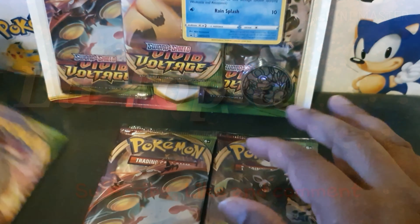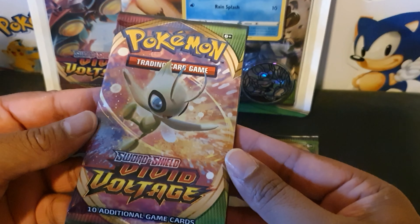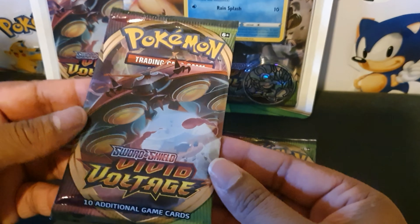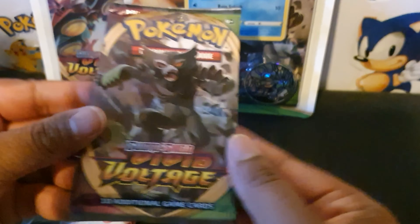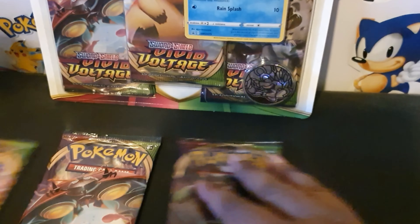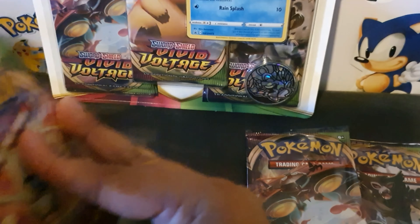We'll take a look at the artwork if you haven't already seen it — very nice. And then the back, and we've got Orbeetle. We might get into the single packs first, see what we can get, and then work our way to the blister pack.